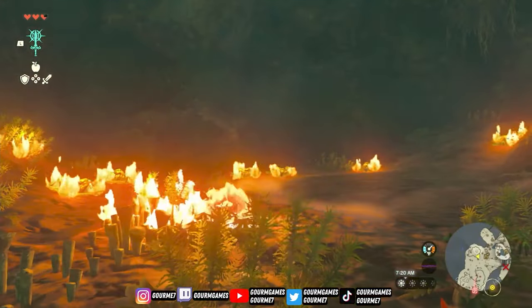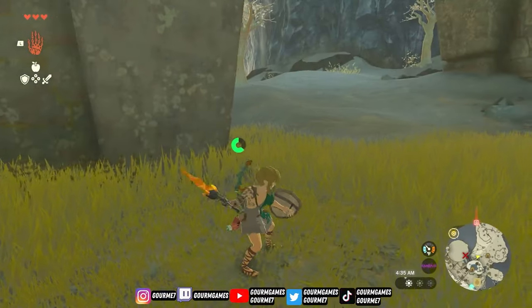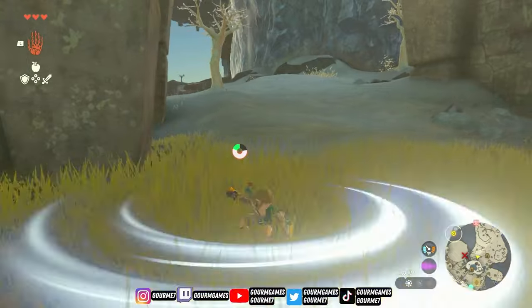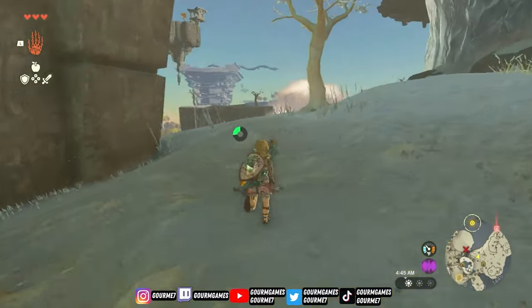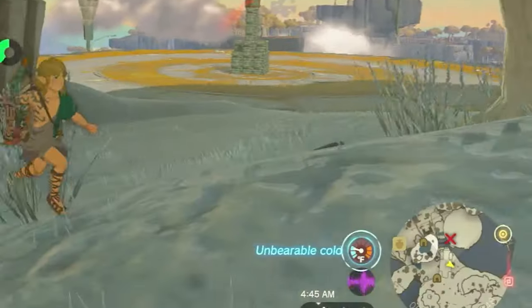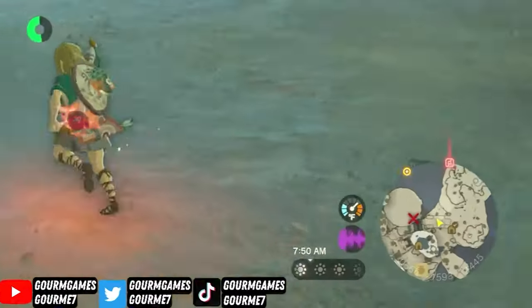The fire rod also comes in handy because just having it equipped on your back — even if it's not out in your hand — actually gives your character cold resistance. As you know, temperature is a big factor in these new Zelda games. You'll have your little meter there, and when you go into the snowy mountains your fire rod will keep you warm and safe.